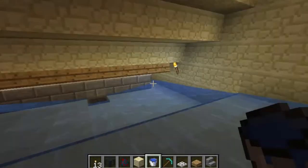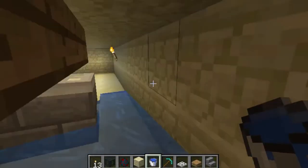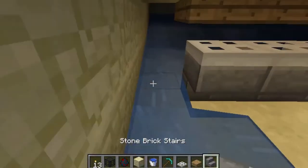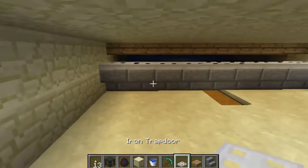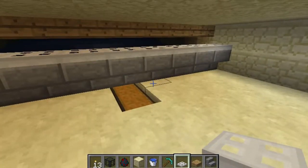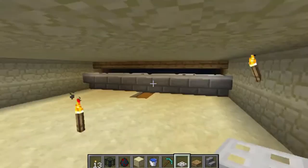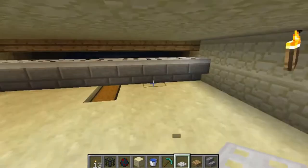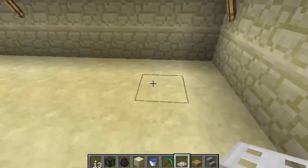There shouldn't be anywhere that the spiders can get to except for the one way we have to enter and exit. Just close this up, add slabs here and a trapdoor like that. Now your room should be looking kind of like this — this is your safe room. It's totally safe in here as long as it's lit up and nothing else is spawning. So this is your place to chill out, relax, and decorate — this can even be part of your home, with a nice little hallway leading in.